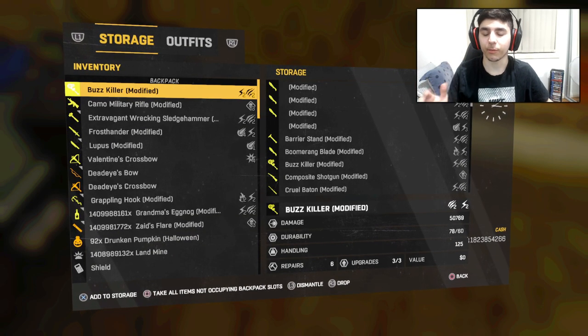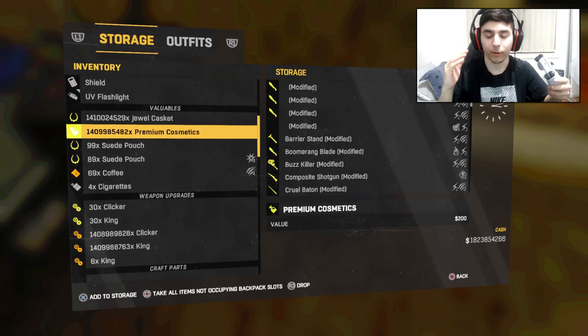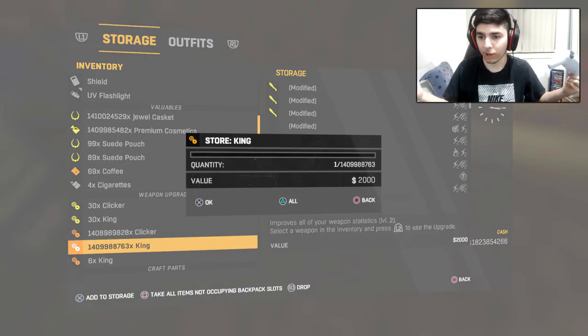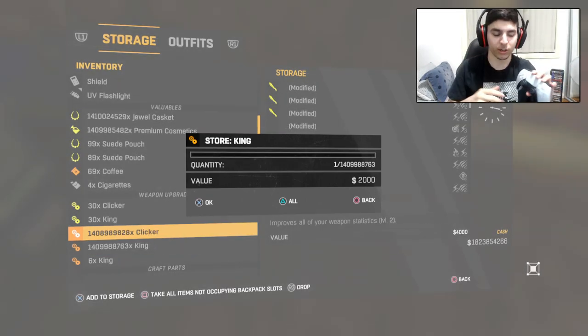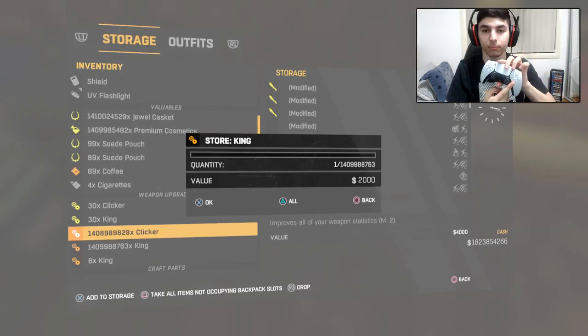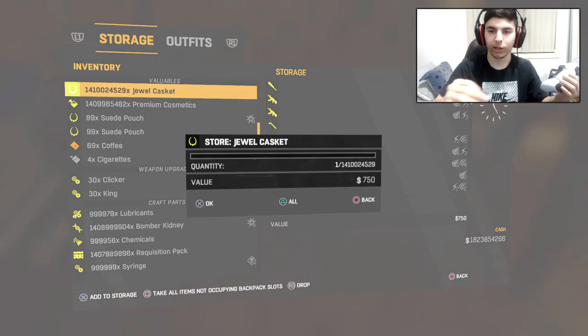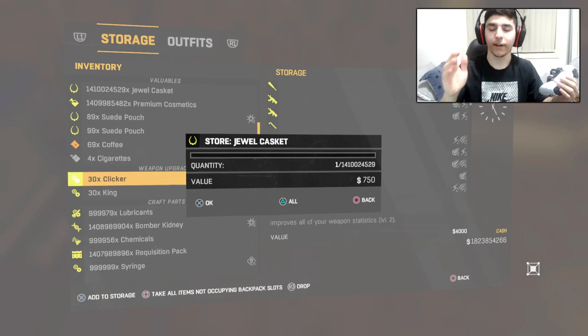Okay guys, as you see on screen I am in my storage menu. All you have to do to pull this off is go to something that you have a lot of — a big quantity of a certain item. Go to your item, make sure you're on this menu, and as soon as your friend counts down three, two, one, press X — not any other button, press X. That will bring up the store or retrieve menu.